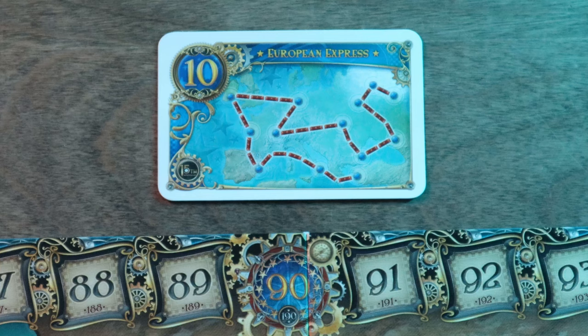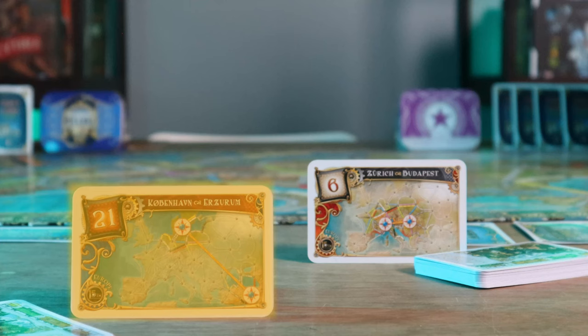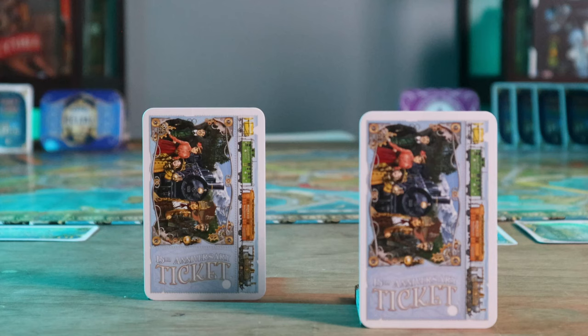The European Express bonus card will be used for scoring the longest train at the end of the game. Take all the destination tickets with the Europe logo and separate the six long tickets from the 40 regular tickets. Regardless of which variant you're playing, you can tell the difference between the regular tickets and the long tickets by the color of the numbered box. Shuffle the long tickets and randomly deal one to each player. Put any remaining long tickets back in the box without looking at them, as they won't be used for the rest of the game.